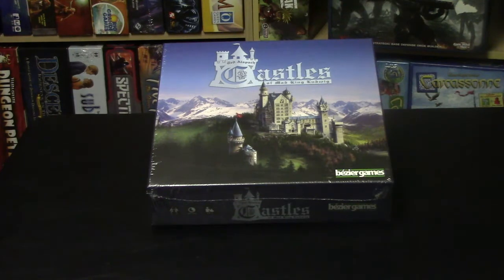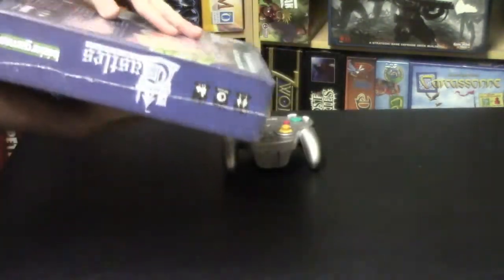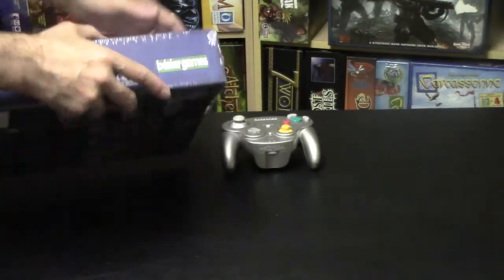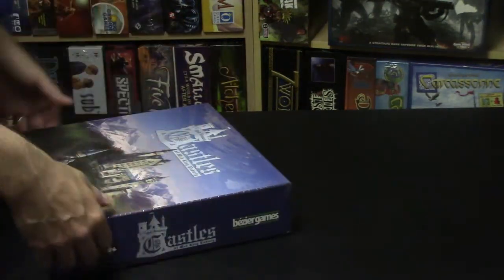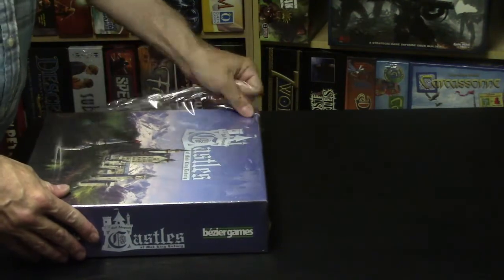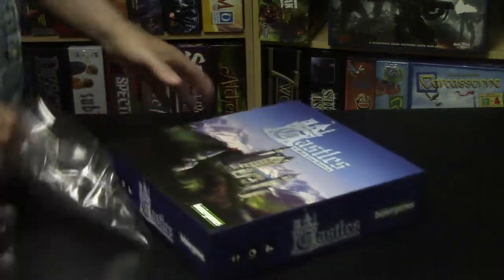Today we're checking out Castles of Mad King Ludwig, which has climbed the ranks on BoardGameGeek rather quickly. The game came out towards the beginning of this year — or end of last year in that area — and it's already up to number 60. Games like this are a fresh change from the usual fare such as slaying dragons or killing ghosts or building an empire. This is a different theme, and I think a lot of people are happy when games like this come out.